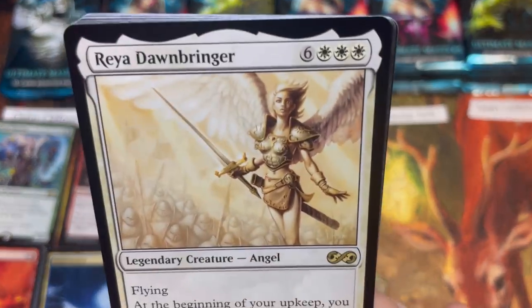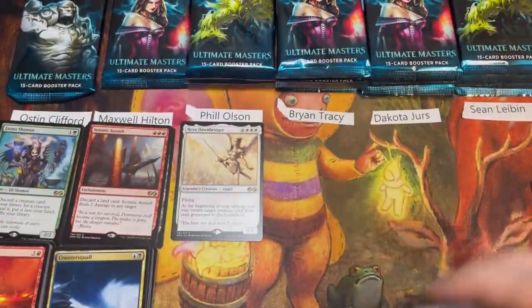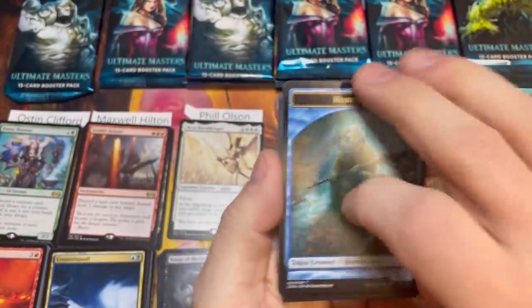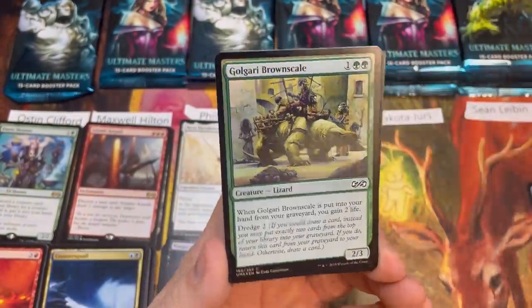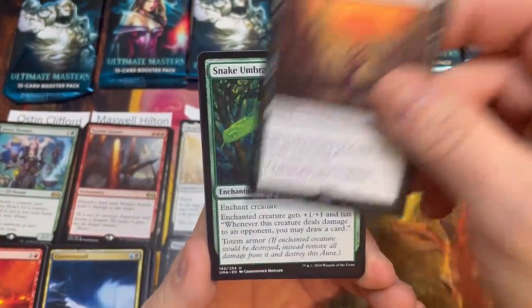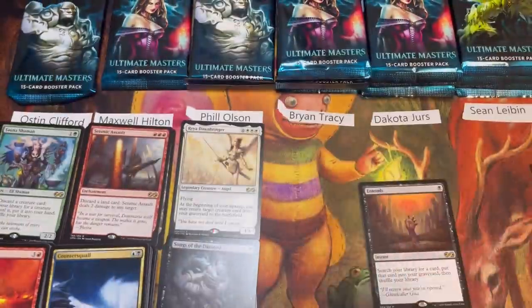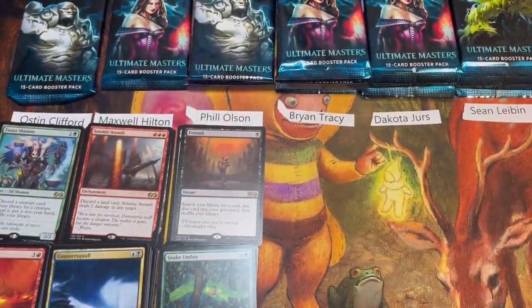Phil, you're up — no mythics yet, a quarter of the way through the box. We got an Elemental token, a foil Ghoulcaller's Apprentice, and the super triple-thick — three pips of white mana — Reya Dawnbringer, that's a hefty nine. One card and Phil already takes the lead. Very few cards have high mana value in this set; Woodfall Primus is probably the other high one. Phil also pulls a Golgari Brownscale and an Entomb — that thing's hovering around $30.